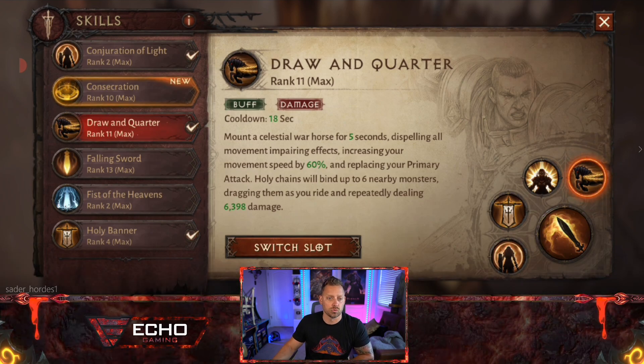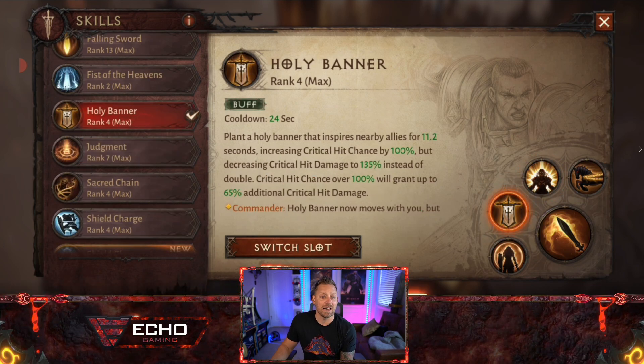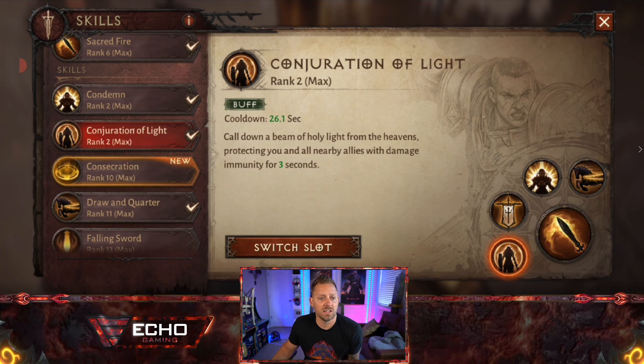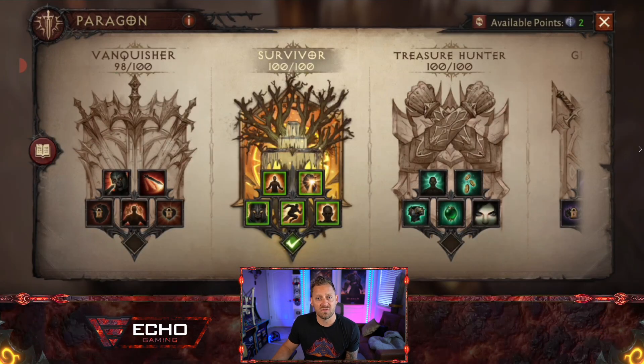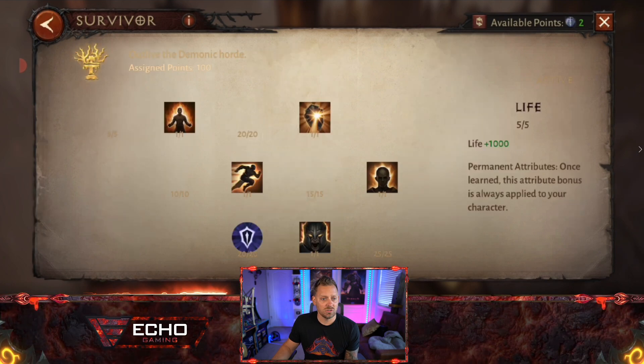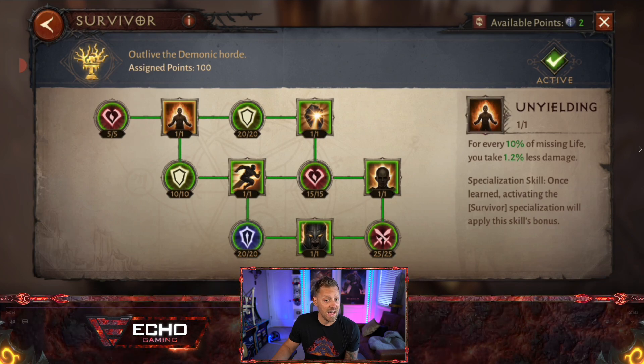Looks like he's using Draw and Quarter, he's using Condemn, he's going with Holy Banner, followed with Conjuration of Light, and utilizing the Sacred Fire attack.